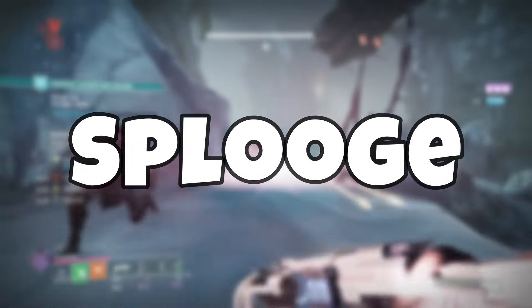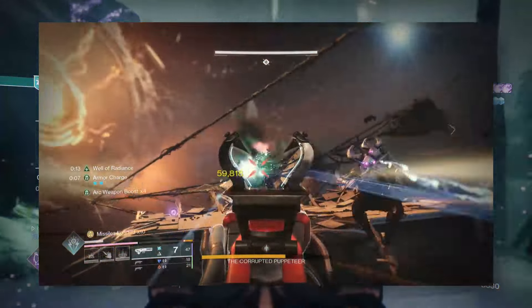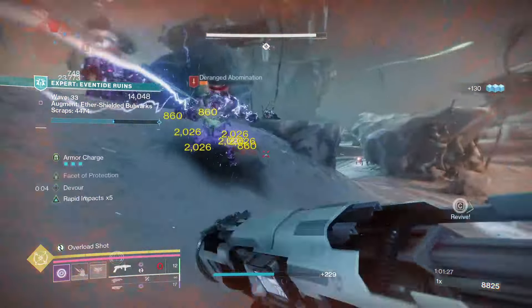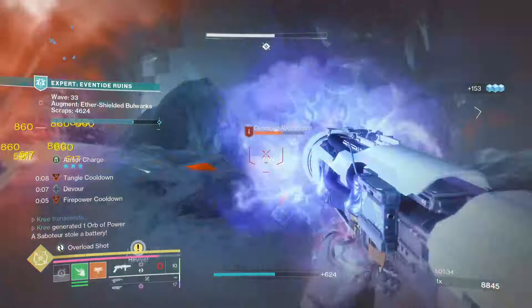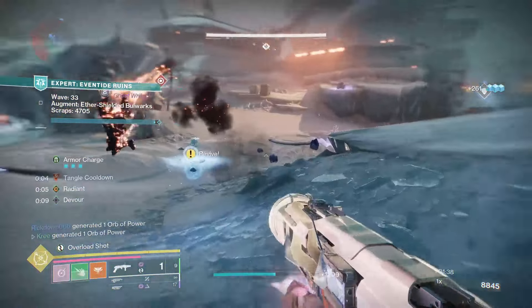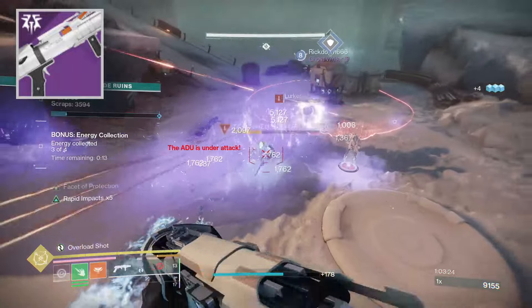This season we have a new dungeon in the Vesper's Host, and today we're shining the spotlight on one specific weapon from the new dungeon — the Velocity Baton. That's our new area-denial frame, or as I like to call them, splooge-frame grenade launchers. This frame of grenade launchers was introduced with The Final Shape inside the Episode of Echoes.